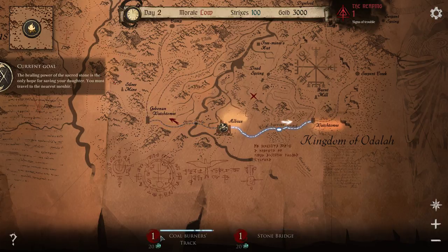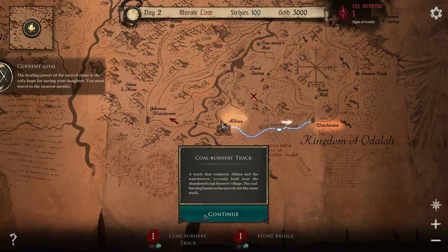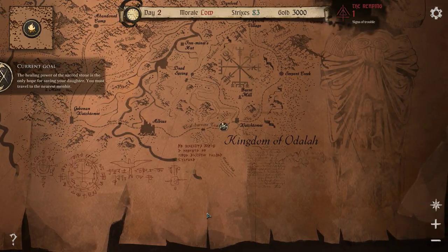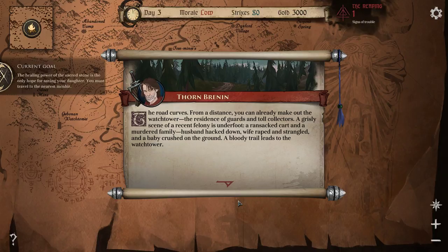Stonebridge, Watchtower. Let's go this way. A track that connects Obvious and the Watchtower, recently built near the Abandoned Coal Burner's Village. The coal burning business has moved, but the name stuck. All right, let's go with that. The road curves. From a distance you can already make out the Watchtower — the residence of guards and toll collectors. A grisly scene of recent felonies: a ransacked cart and a murdered family. Husband hacked down, wife raped and strangled, and a baby crushed on the ground. A bloody trail leads to the Watchtower.